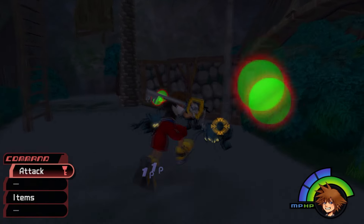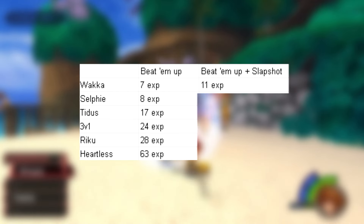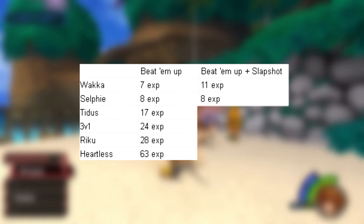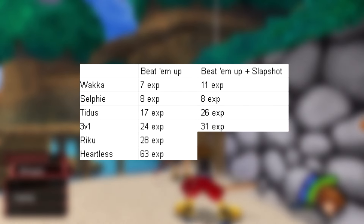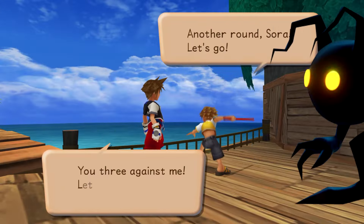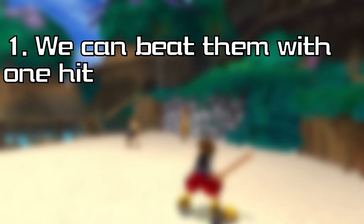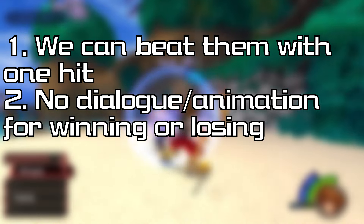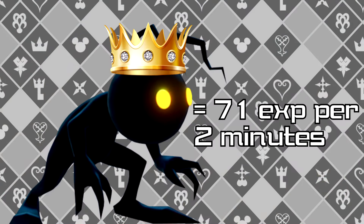So I got Slapshot and retested the strategies, and the results were unimpressive. Wakka went up to 11 EXP per 2 minutes, Selfie was still at 8 EXP, Tidus jumped to 26 EXP, 3v1 went to 31 EXP, Riku stayed at 28 EXP, and Shadows leapt up to 71 EXP. Shadows are still the fastest — we can one-shot them, there's no dialogue or animation for starting or finishing a fight, and no menuing to start again. Shadows peaks at 71 EXP per 2 minutes.